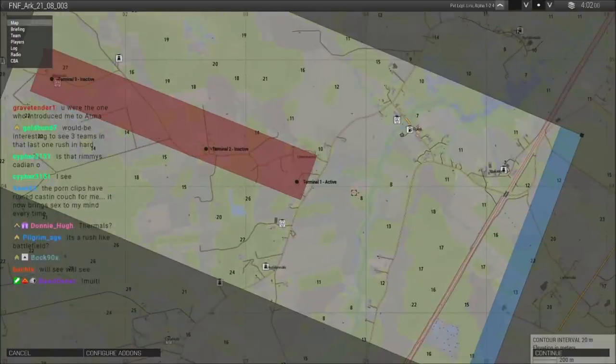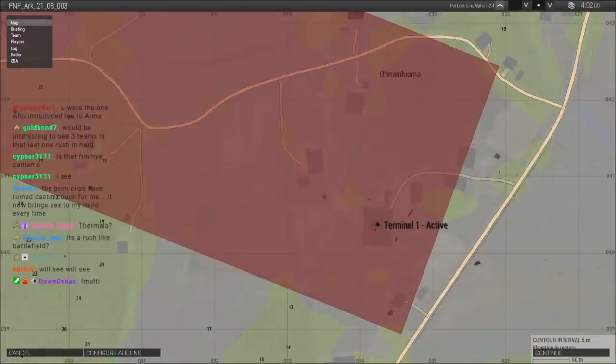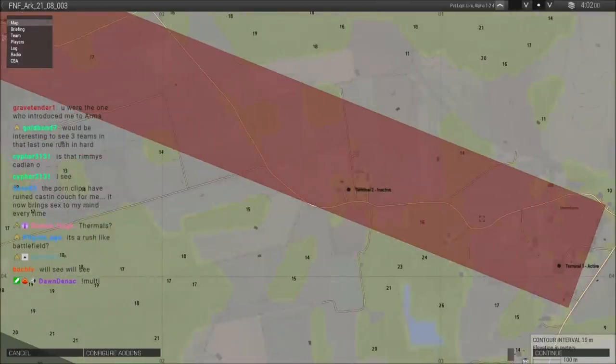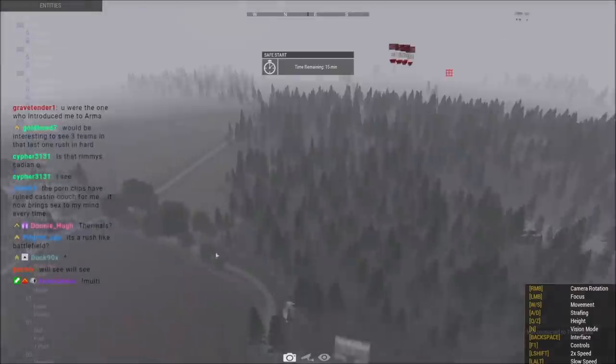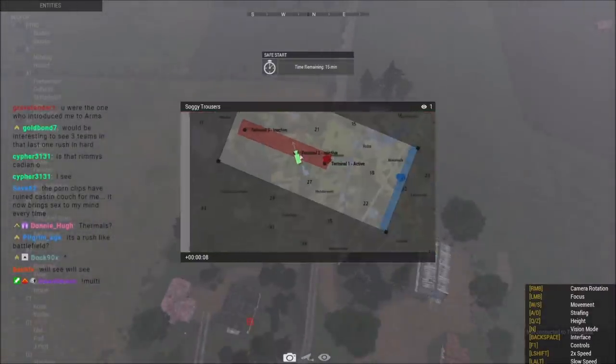It's a rush like Battlefield, so I guess that's what rush attack means. These positions here - terminal one has got some good territory around it for defense. There are these big open fields, so I guess that's what op four was banking on for their MAT team. But there is also a good bit of fog. The last Ruha fight also had a good bit of fog with it.